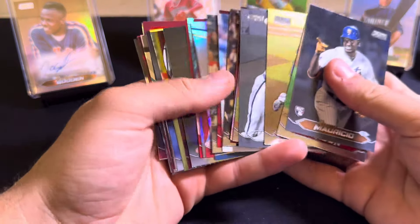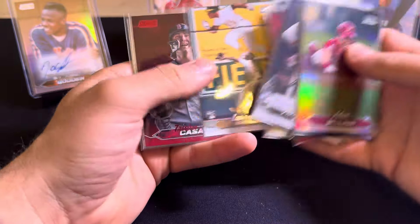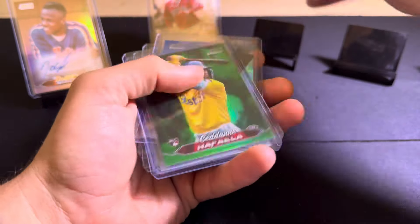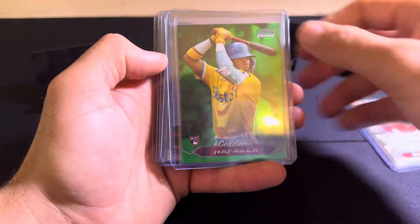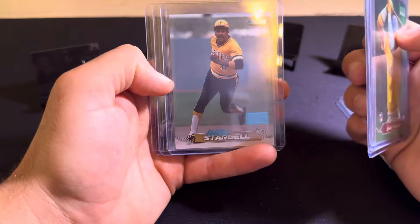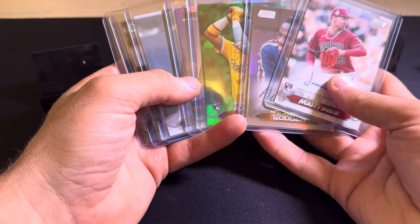Let's do a quick recap. Bunch of different parallels — some of the stuff I sleeved up, Chrome Refractors, some rookie parallels, base rookies, stuff like that. For the top loaded hits: we had a cool auto — Dwight Gooden, 3 out of 10, Rainbow Foil Auto, on card. Second auto was Justin Martinez, base rookie on card auto. Nice green chrome refractor of Dane Raffaella. Chrome refractor of Ichiro. Willie Stargell First Day Issue — I like what they did with those this year. Some sort of black and white Christian Encarnacion-Strand. And a chrome Yoshinobu Yamamoto rookie. Thank you guys for tuning in — really fun release. If you guys enjoyed the video, make sure to like, comment, share, subscribe, and I'll see you guys in the next one. Thank you.